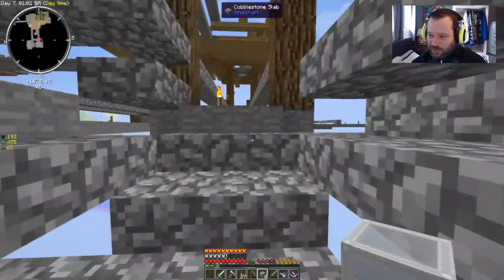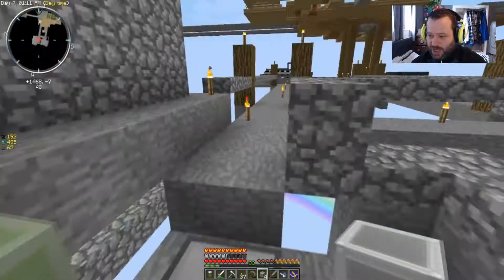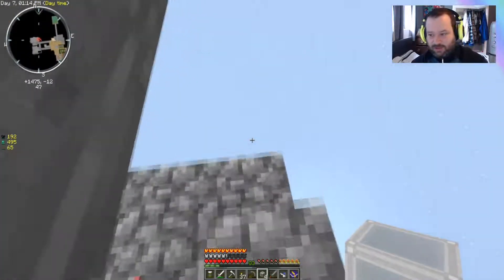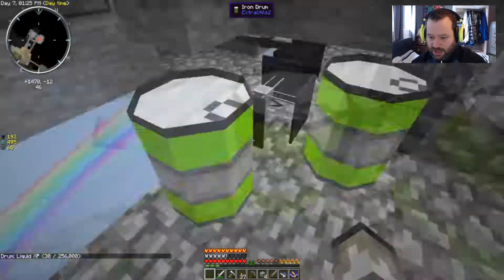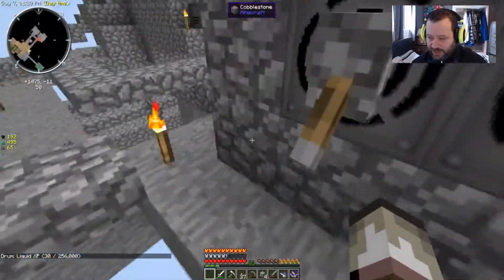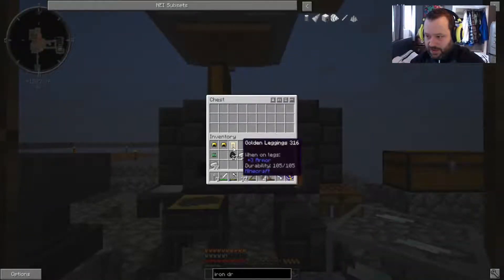Let's put the gold in the smeltery so I can get that smelted, and then we'll start working on the farming station. Once I've got some fluid pipes there - don't let me forget. If you're still stuck at 30 then that's a problem. Also, I got rid of these arms here - it was getting frustrating, knocking into everything all the time.